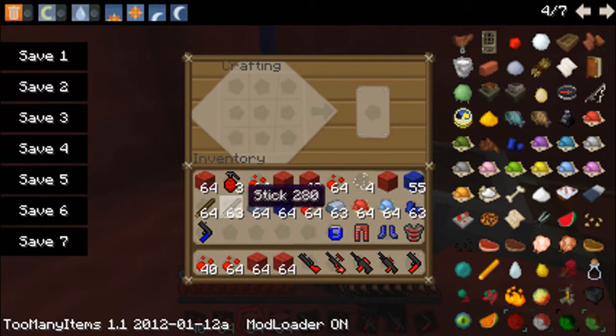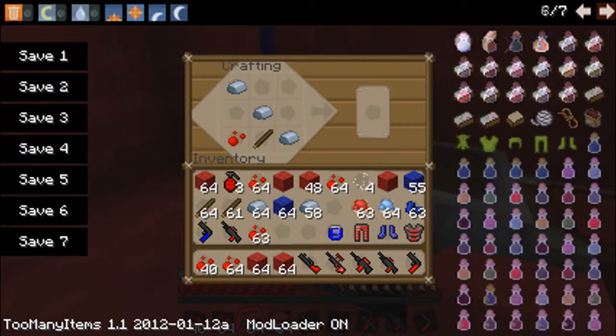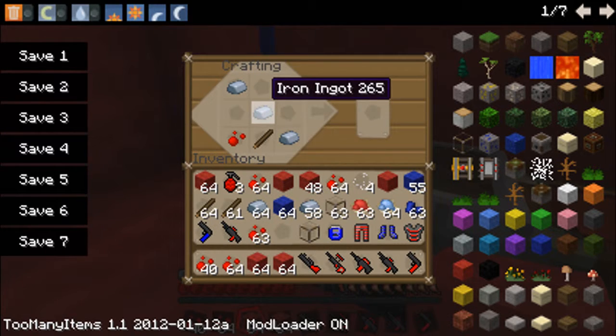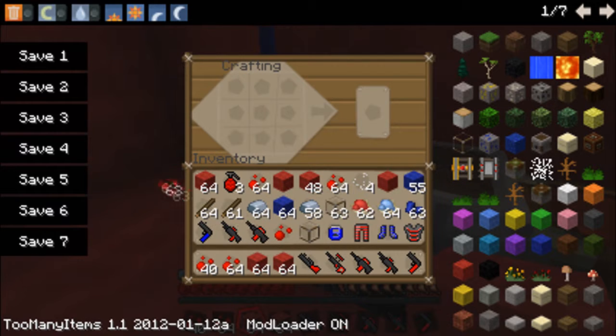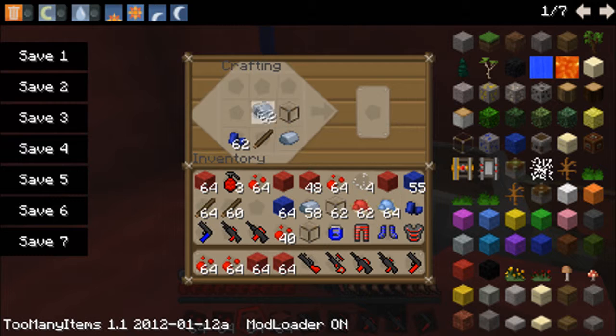To make a gun, you put a stick there, whatever color dye you want, and then one iron there. So you need lapis lazuli to get a blue pistol. It's basically the same for all of them except you just put more iron. That's the shotgun - wait, I need glass for that one. There's the glass. That should make something. There we go, that's the shotgun.